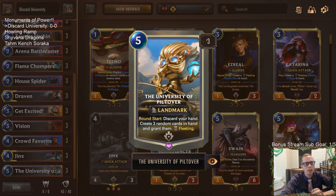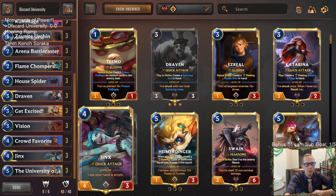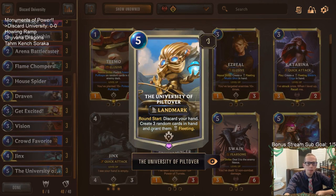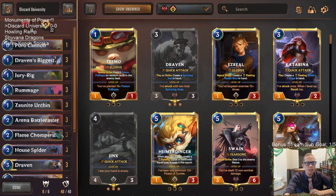Let's start with a card I'm super excited about - the University of Piltover. We're just going to put it into a generic discard burn deck and see how it does. This is going to be our top end card - three copies of it. Round start, we discard our hand and create three random cards with fleeting. Every turn we still draw our card, so we'll have four cards to choose from.